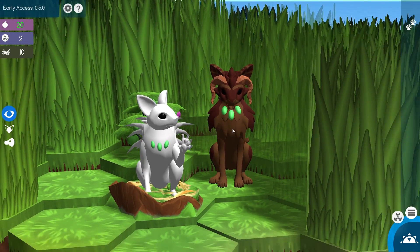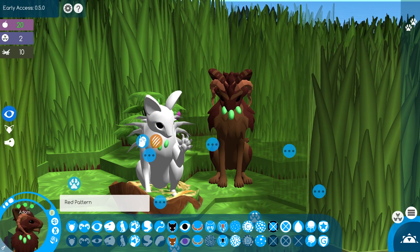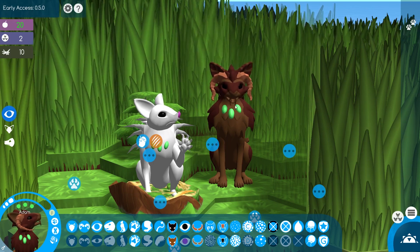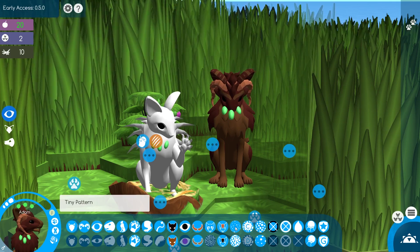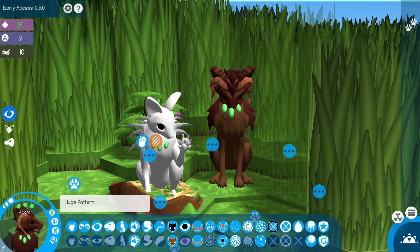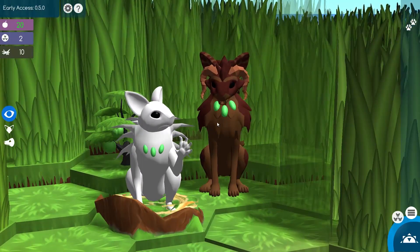The normal genetics aside though, there are so many options for this new marking system. Adam is actually showing off one of the brand new markings, which is the mask, and he has the red pattern and the black pattern in his pattern slots, which is why he has that very deep chestnut color surrounding all of his fur. Each pattern has a different shape that it can use, different densities, different sizes as well — there are just so many different combinations. It is my absolute favorite part of this update hands down.